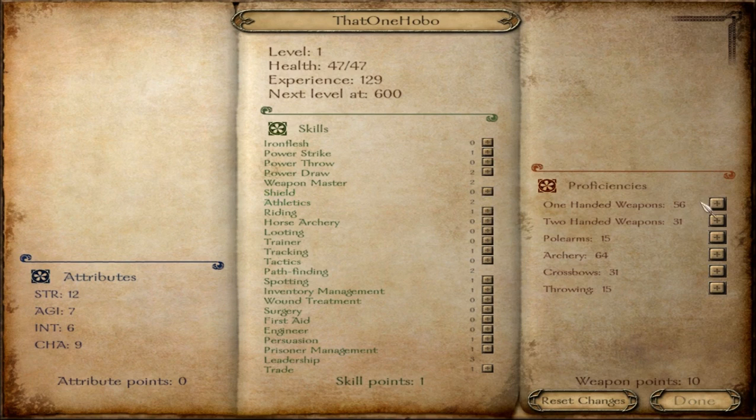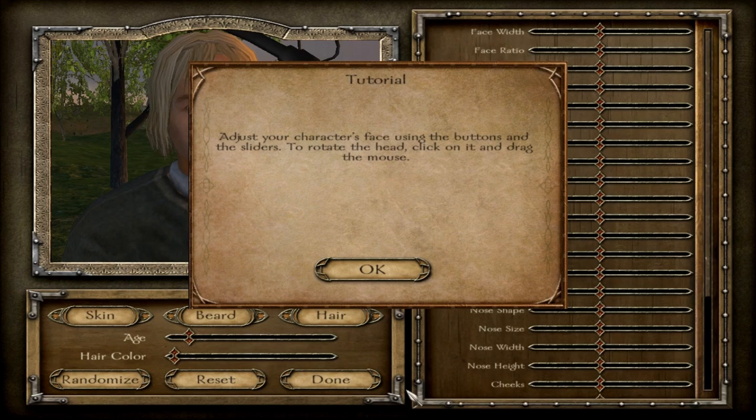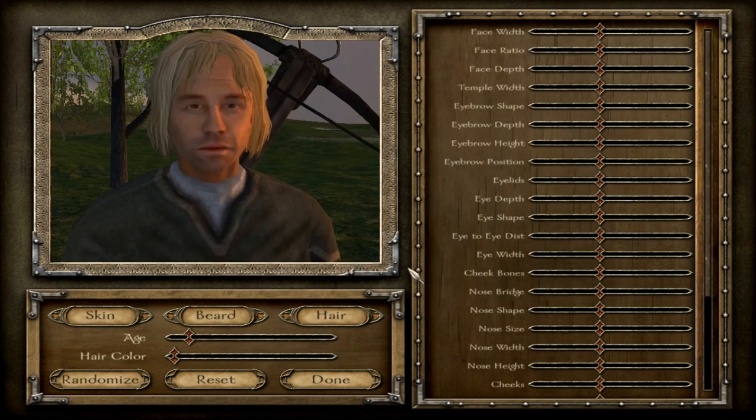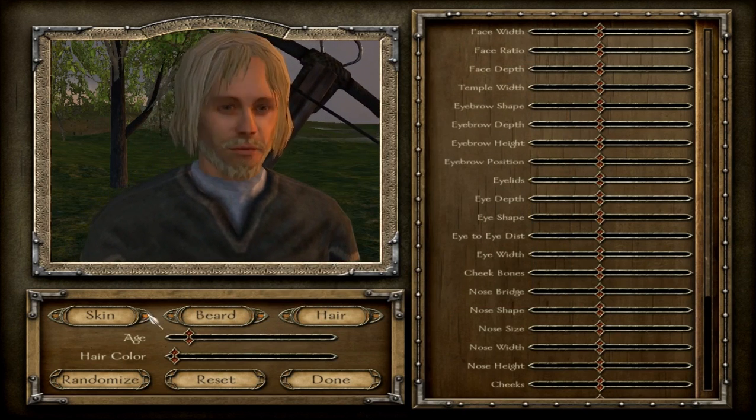I can't do weapon master so I'll do athletics. It's good. Oh, I've got one more point and I'll do iron flesh. So we can go in. It's very basic customization but it's understandable - it's an indie development.